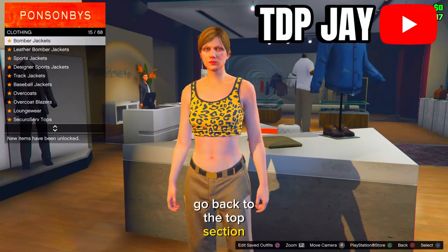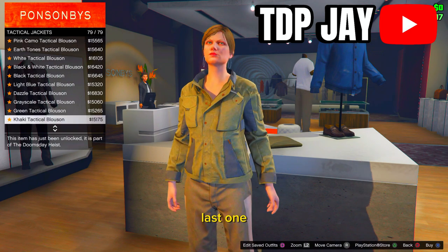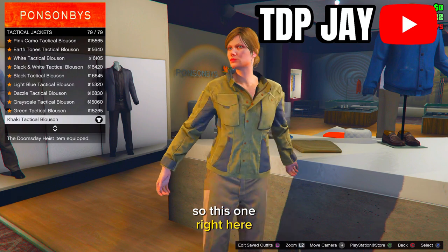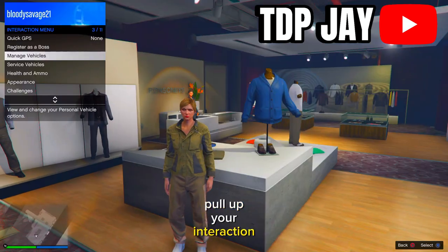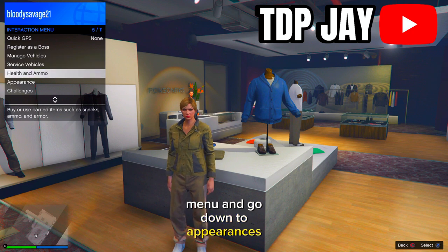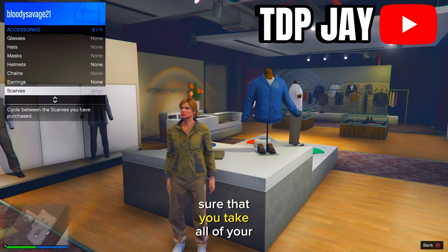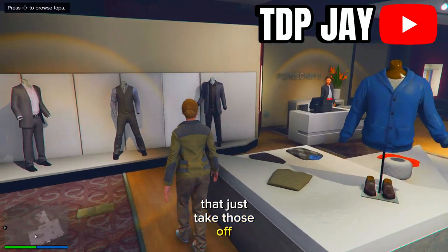Next, go back to Tops and scroll down to Tactical Jackets and put on the last one. From here, back out of this menu, pull up your interaction menu, go down to Appearances, then Accessories, and make sure you take all of your accessories off — like gloves and stuff like that — just take those off.